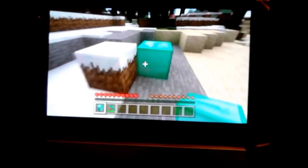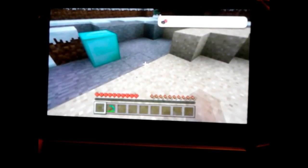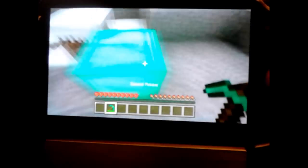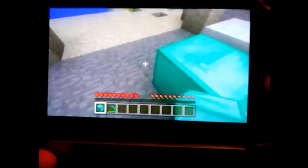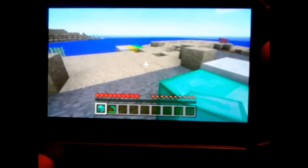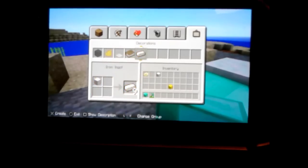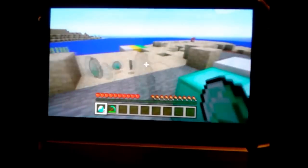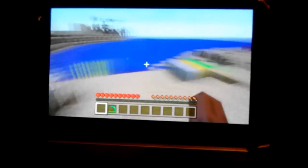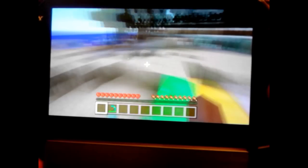It places the block and then you get another one. Now if you just place the block it'll disappear, but if you break it and place it correctly, you can open up the craft menu, go to decorations, go to diamond, and you have nine diamonds just like that — free diamonds!